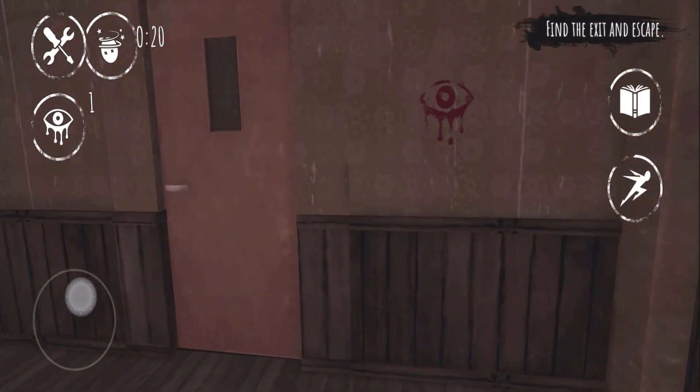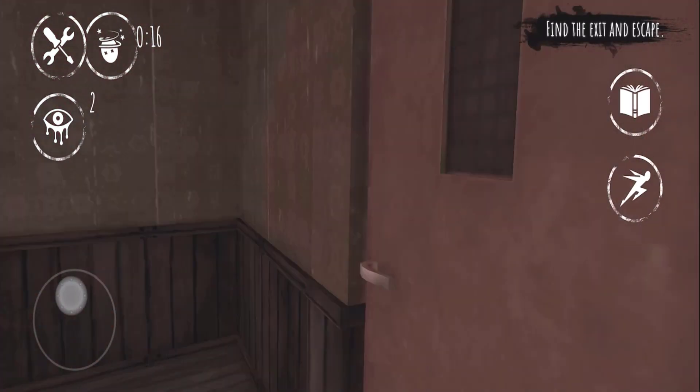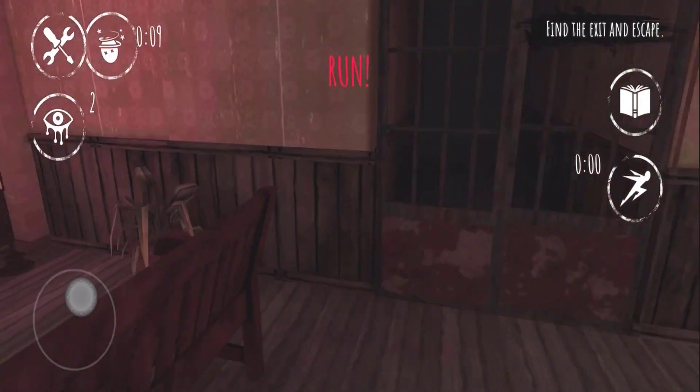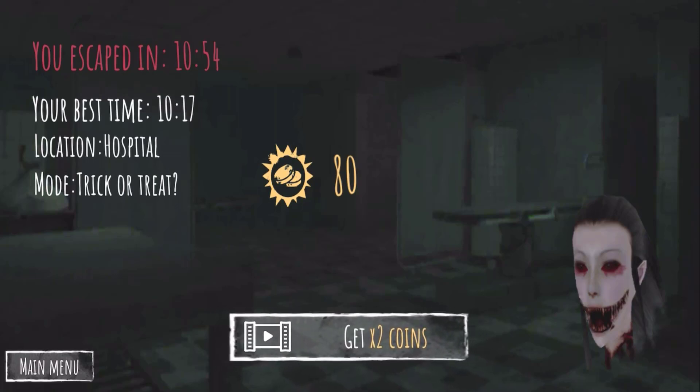Oh there you are — finally I found the last one! I got everything now, let's go get the essence. Oh happy Halloween guys! The essence is right there in the middle — let me get out. All right guys, I just escaped this one! Look at that — my best time was 20:17 and unfortunately I didn't make it. I'm playing the location in the hospital in the most trick training mode. This is it — I'll see you guys in the next video soon!